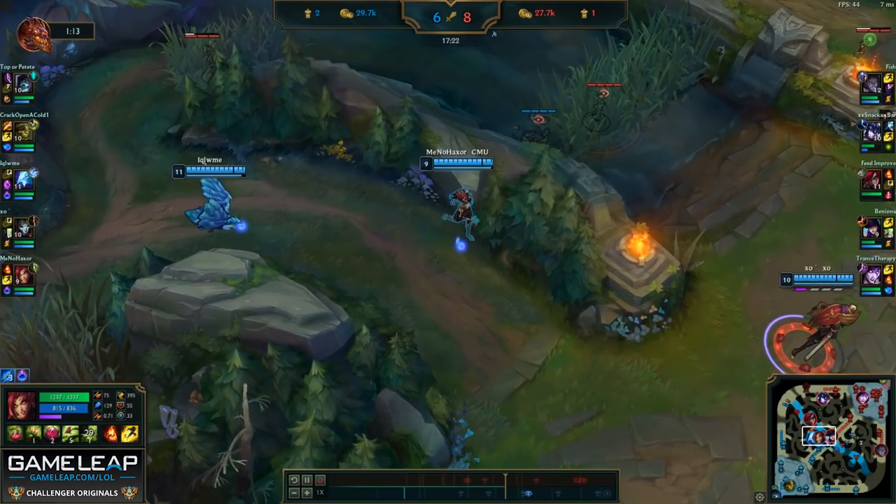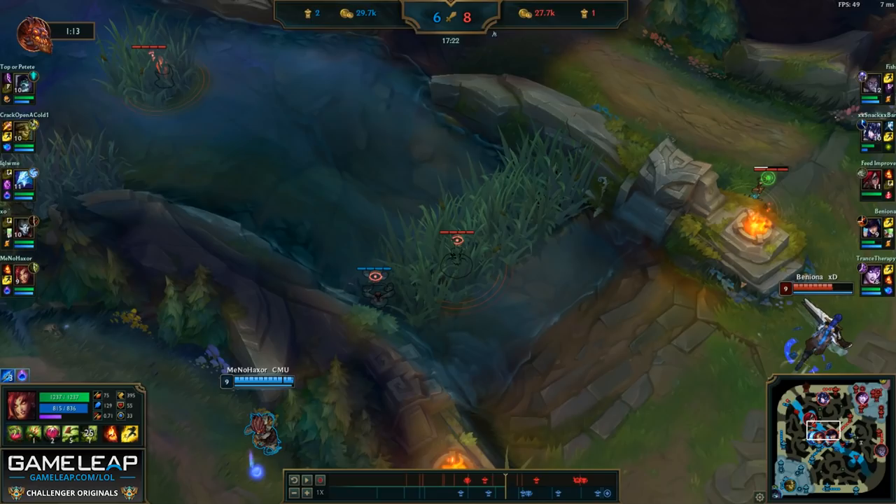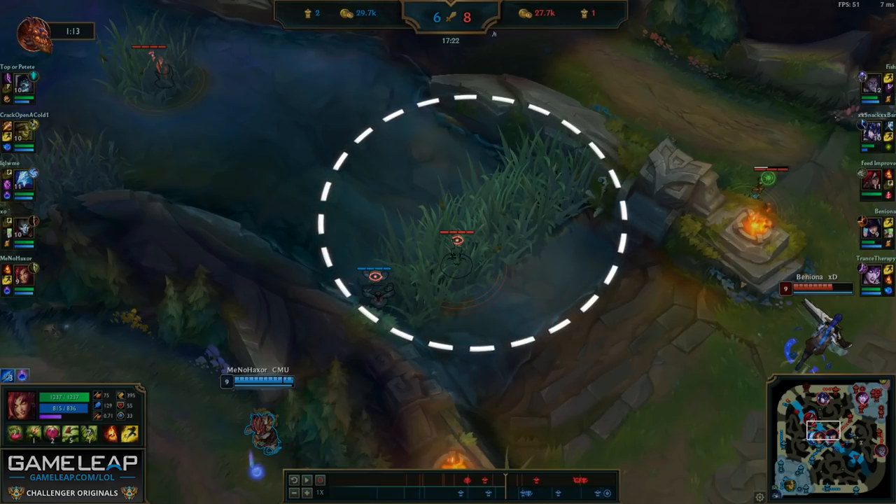Placing a pink ward in bushes you know will most likely have another pink ward is really good, because if you place a normal ward the vision is going to get immediately denied by the enemy pink. So having a pink ward in the same bush as the enemy pink is really good if you need to contest a very specific area. For example, this bush right here is a very contested spot, so having the pink here is really nice.